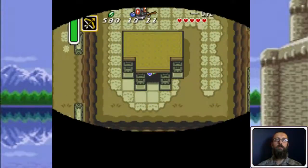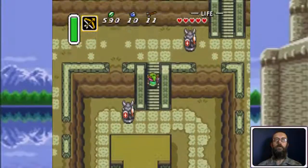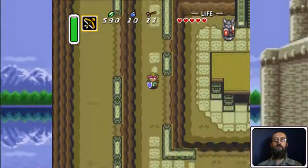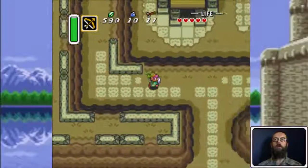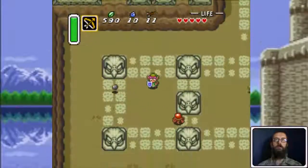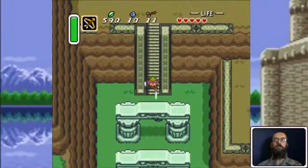Now that I have the boots, I can dash, which is really helpful. Next thing I want to do is get a book from the library south of the town. You have to dash into a bookshelf to get it, and it's the only way to open the passage to the next dungeon, which is in the desert.